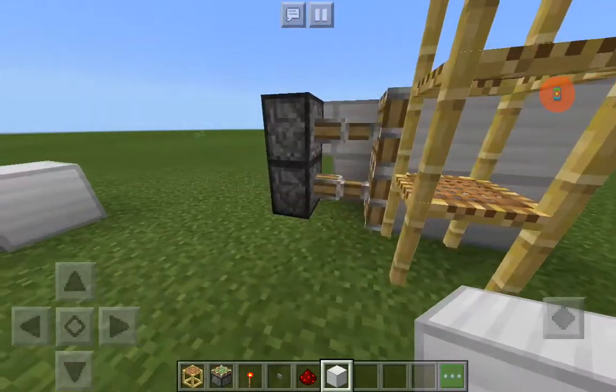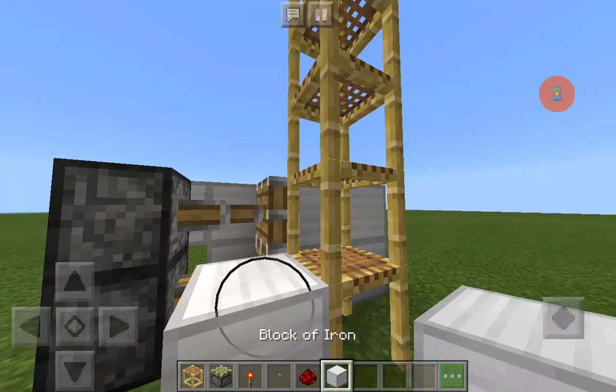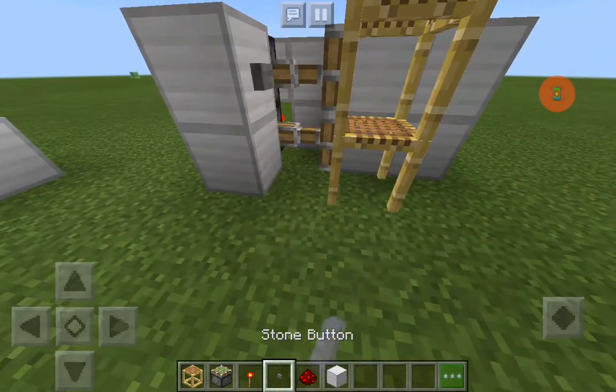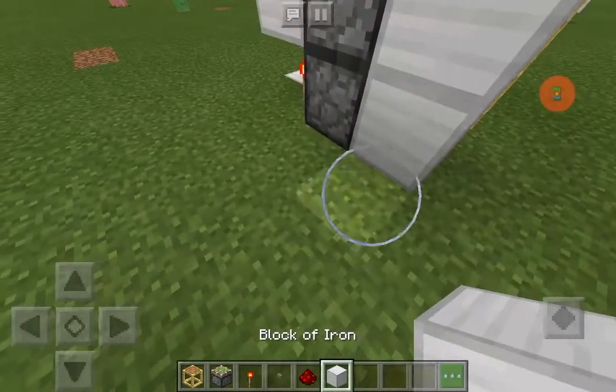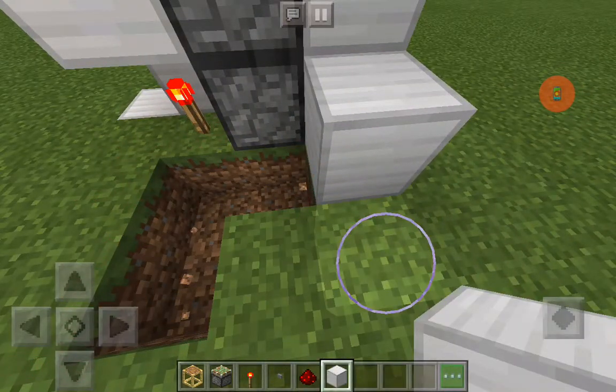And you can see you can also go out. Place down two blocks right here with a redstone button, and then put that leading into the redstone torch.